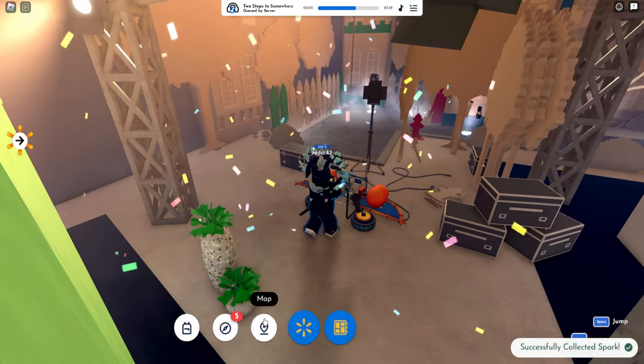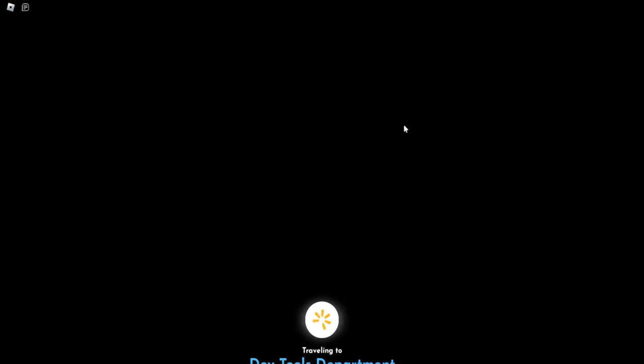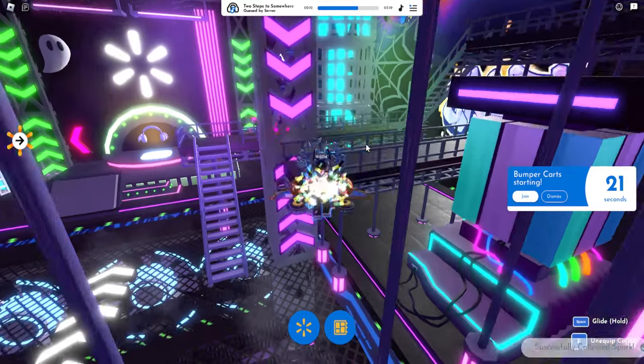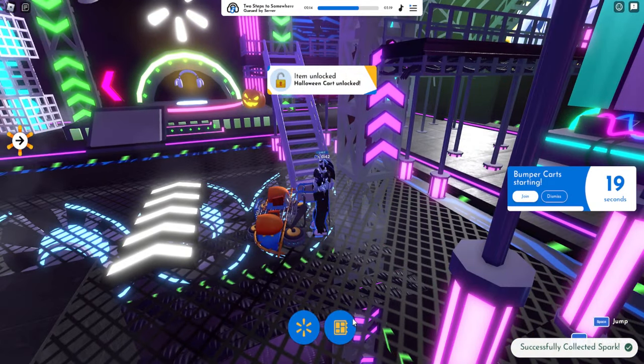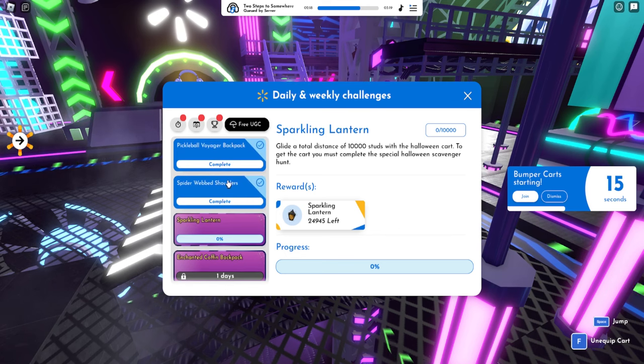I don't know if it's random but I think they're in the same spots. Dev tools — that's the last one. And there we go, Halloween cart unlocked! Go to requests.